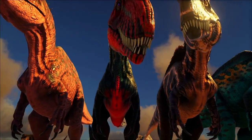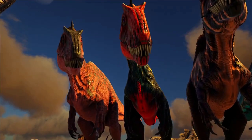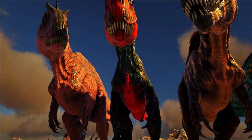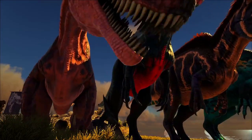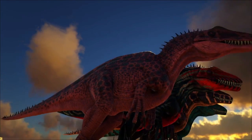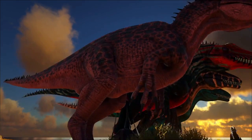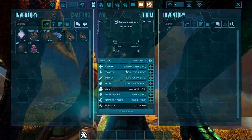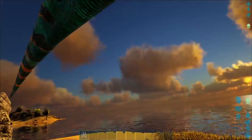Over here, this one with the little redhead is, I believe, the X variant, which spawns in Genesis Part 1 — I think in the swamp. And then we got this nice little polka-dotted one here for the R variant. I believe this spawns in Rockwell's Garden. We want to quickly hop on our favorite-colored Acro and throw on a saddle.